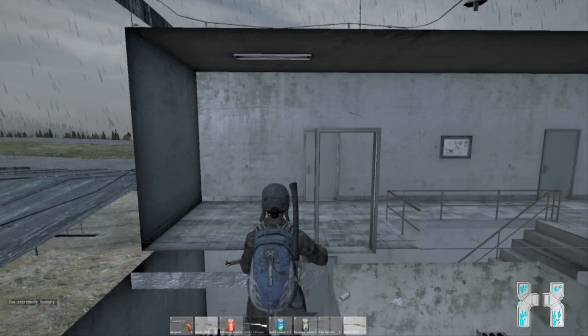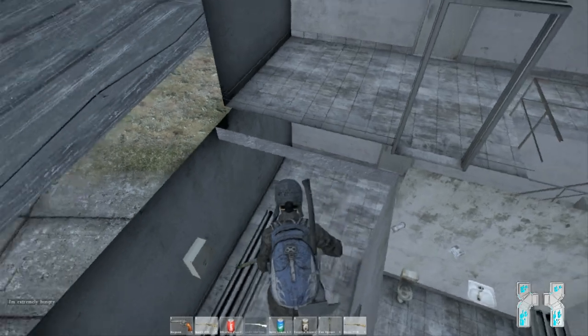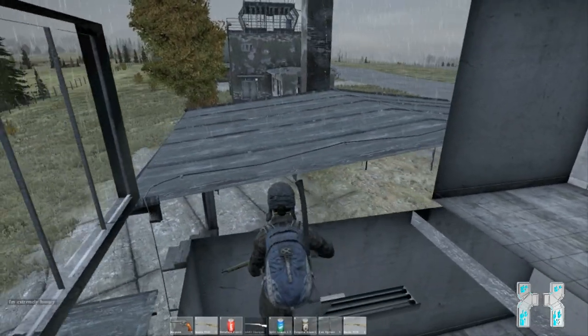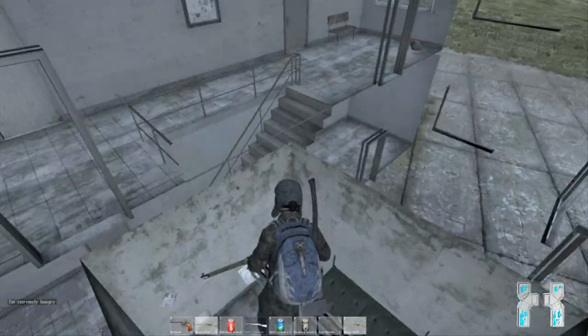Welcome back to a new DayZ Glitch Report. Today I got killed on the airfield by someone who came out of the wall, and I wanted to find out how he did it. After some attempts, I finally made it through the wall.